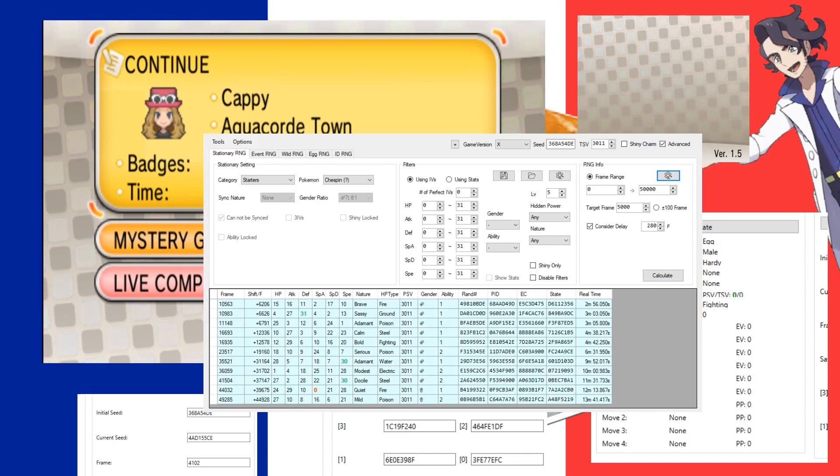Frames advancing by two means you can only hit odd seeds or only even seeds. On Citra, this is a little tougher because you won't know whether you're even or odd from how the RNG tool works. On a real 3DS, every time you advance you'll know right away. For other RNG types you can control even or odd by entering and exiting the item bag, so that won't be a problem later — but for starters it's a little trickier.